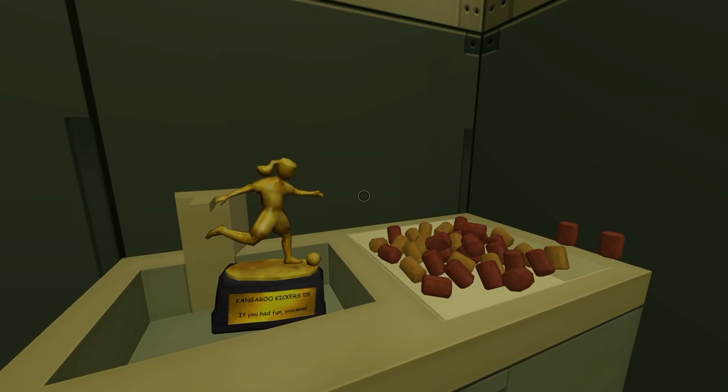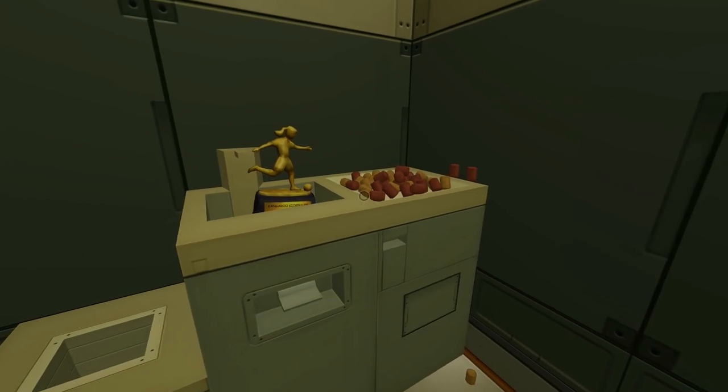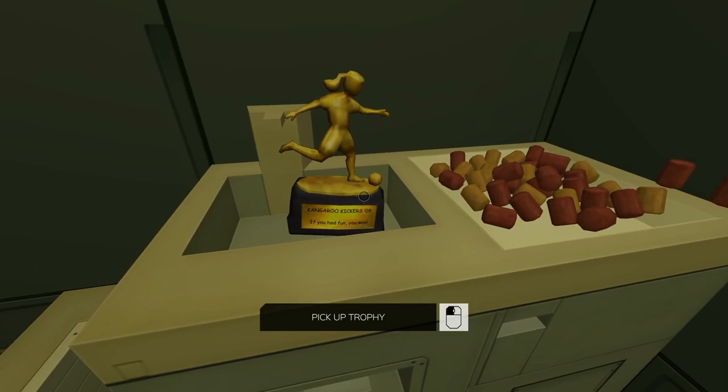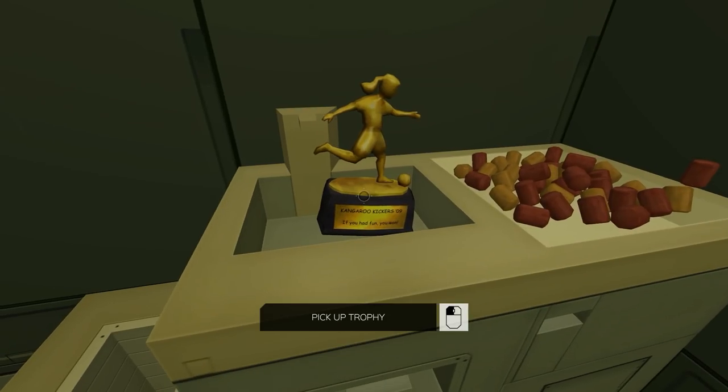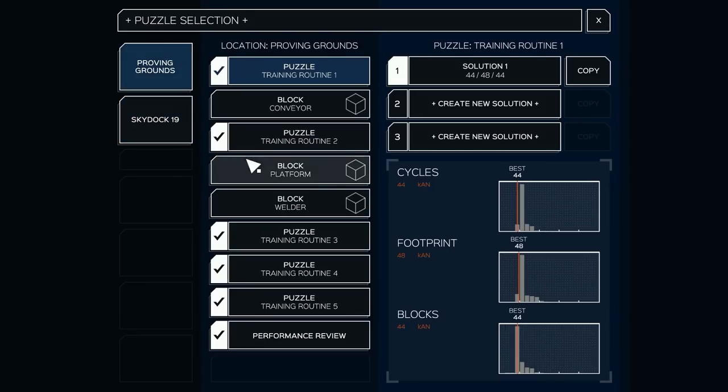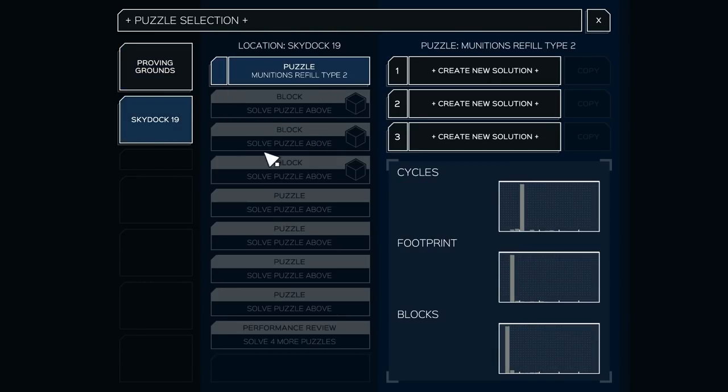What's up guys, my name is Con and we're back today in Infinifactory. After the last video it seems like you guys really liked this series, which is good because I really enjoy making puzzles for our alien overlords. When life gives you lemons, make puzzles for your alien overlords. So we beat the whole proving grounds — pretty simple training puzzles — and now we're gonna get into some more complicated products. Let's get right into this first puzzle.